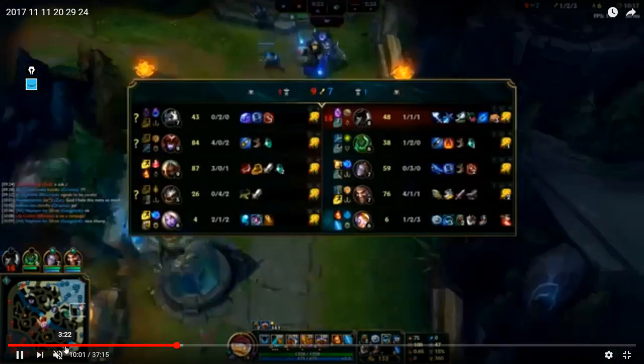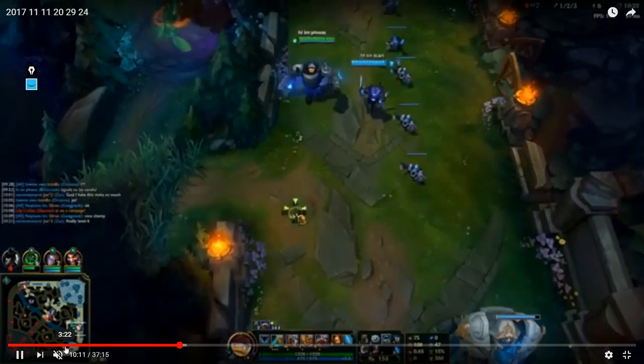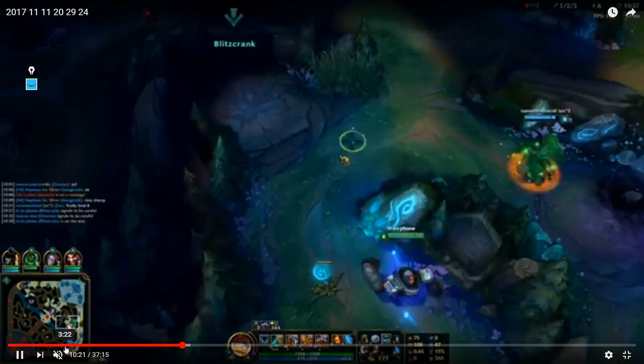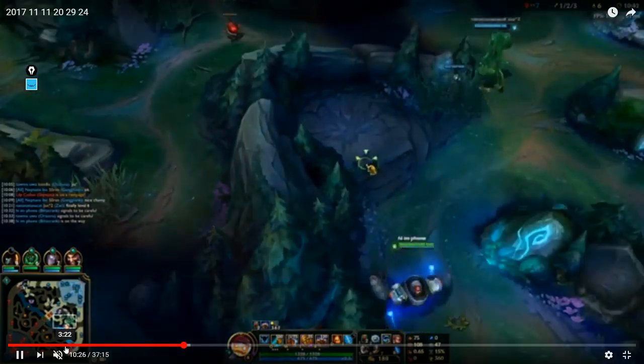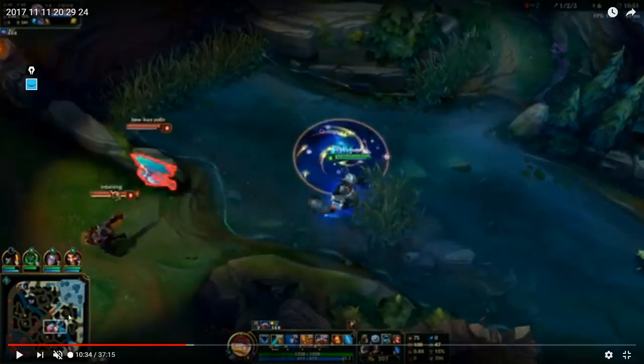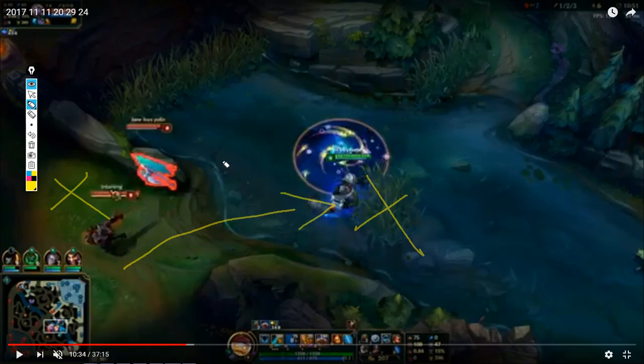Getting wards for your mid laner is way more important than getting wards for your bot lane. Mid laners — especially in lower elos — get shit on by the jungle 24/7 because they don't know how to play properly and don't ward for themselves. So it's your job as support to make sure your mid laner doesn't feed. For mid lane vision, you want to try and get a pink in this bush right here and a green ward here. You usually want a layer of green vision first so they're unlikely to sweep it, and you'll be able to see them walk into your vision towards your pinks.